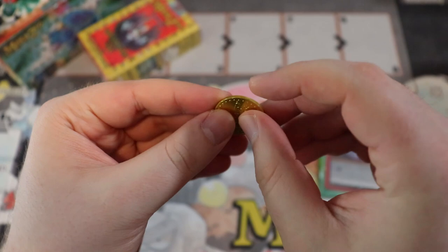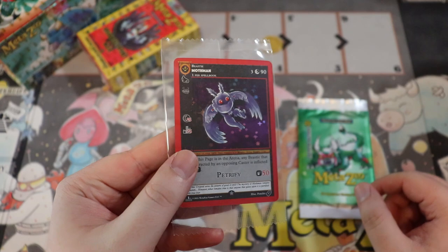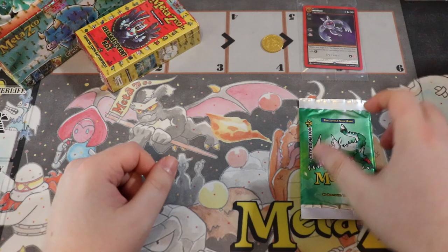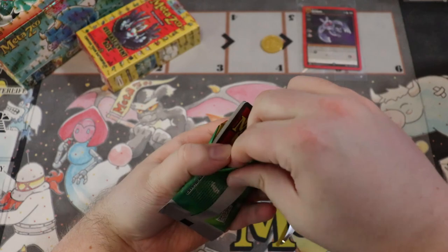Here is the Mothman promo — I'm going to leave this sealed for you, because it's actually a really good card. And then there's a booster pack that we are going to open. It does have a new pull tab, which makes it a little bit easier to open than the Kickstarter ones.